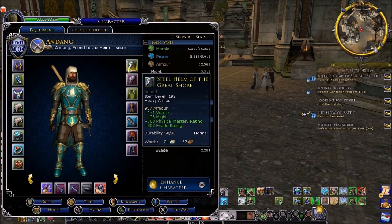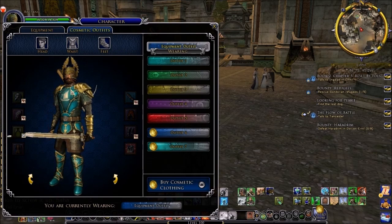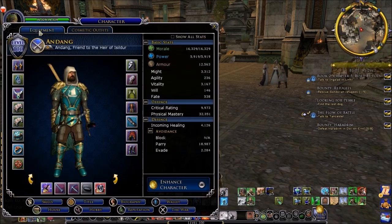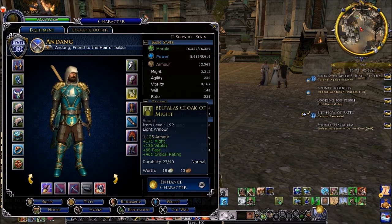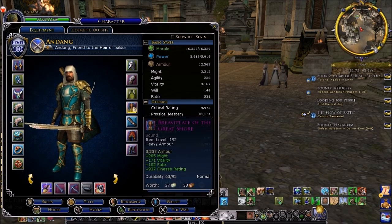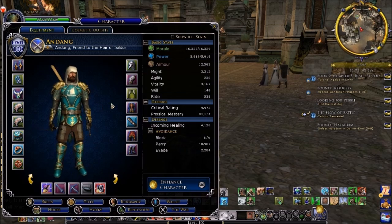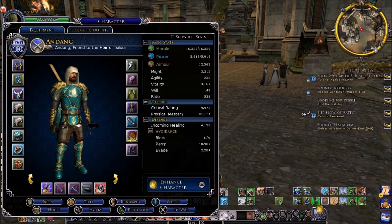First of all, we have the Steelhelm of the Great Shore, which if we go over to cosmetics you can see it there — it's a nice gold helmet, and if we zoom in ahead you can get a closer look at it. And then we also have Pauldrons of the Valleys, we also have Belfallus Cloak of Might for the cape, which is a very nice looking Gondorian sea cape. And then for our Breastplate, we have the Breastplate of the Great Shore, and we also have Gauntlets of the Great Shore — so that's kind of the blue and gold theme, and if you look on the chest here it's got some nice gold outlines that match really well.